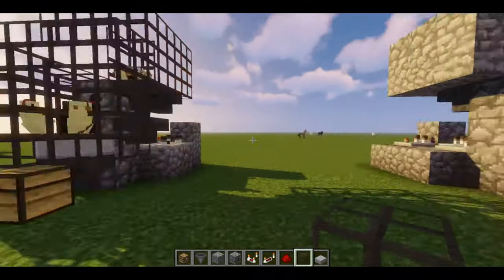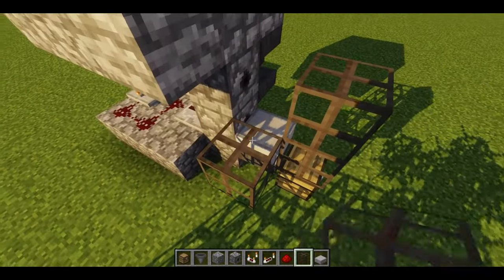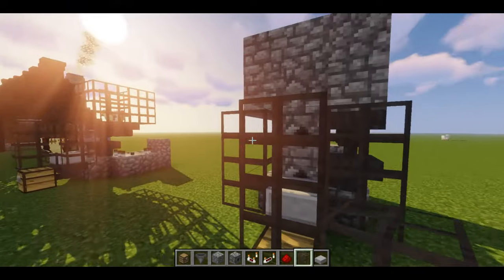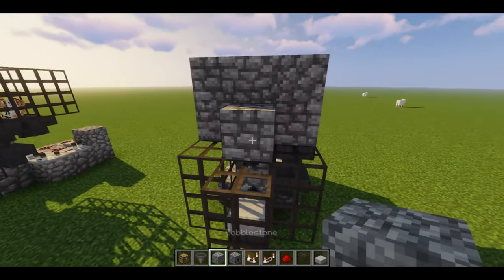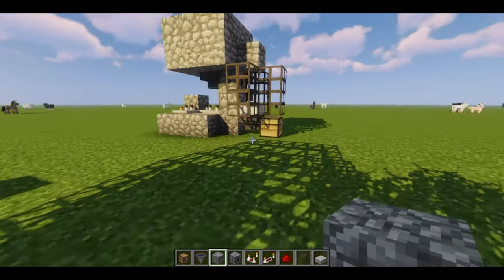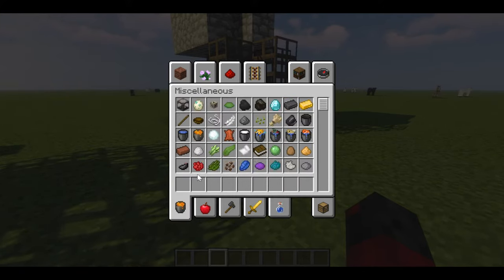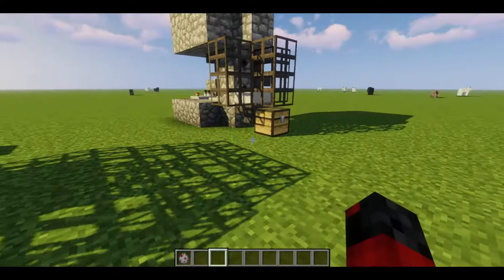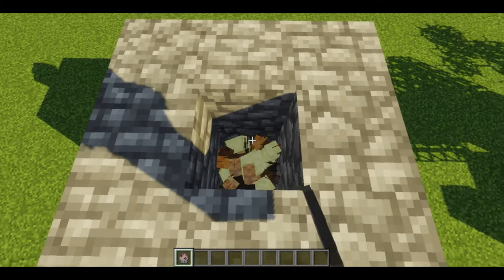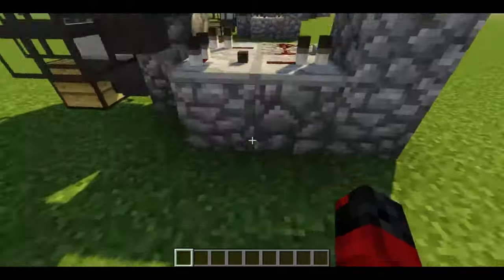In my single player world I do have glass here and here. I'm going to take another cobblestone and cover this up here because you don't want the chickens to escape. Now I'm going to grab some chicken eggs and add some chickens — we'll add quite a few so that once they drop some eggs you'll see some action going on.